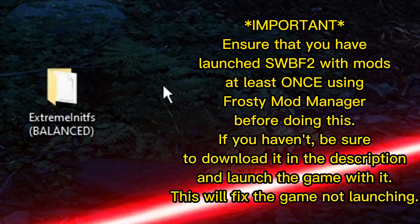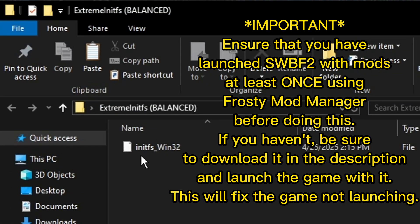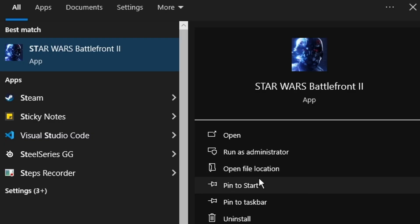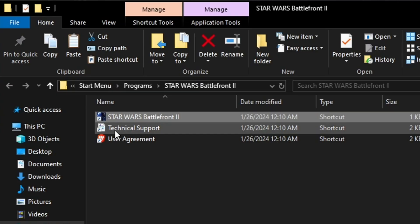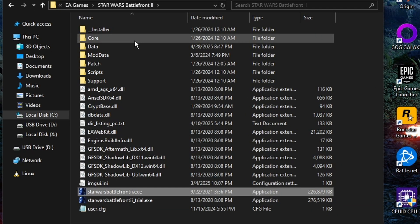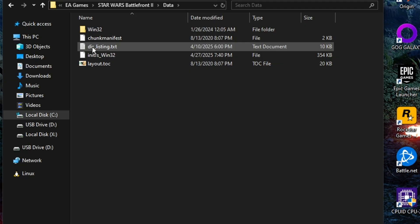First, open the folder containing the preset you want to use. You will find a file called nips_win32. Now go to your search and look for Star Wars Battlefront 2, then click Open File Location. Once clicked, it should put you into another folder window. This is where you right-click Star Wars Battlefront 2 and click Open File Location again. This will put you into your Star Wars Battlefront 2 file directory. From here, open the Data folder.